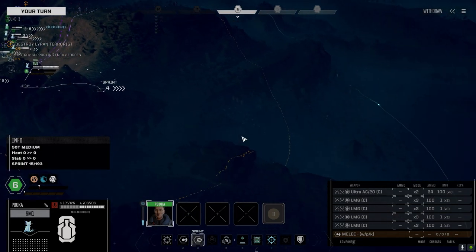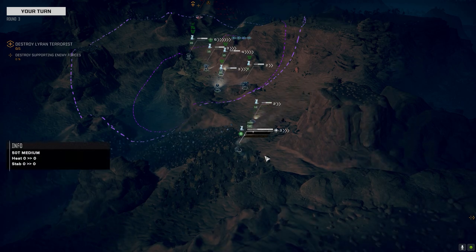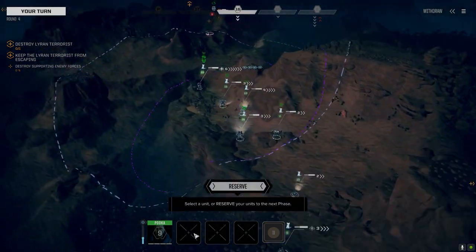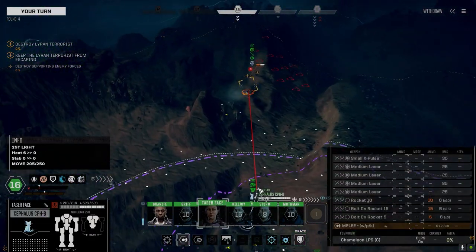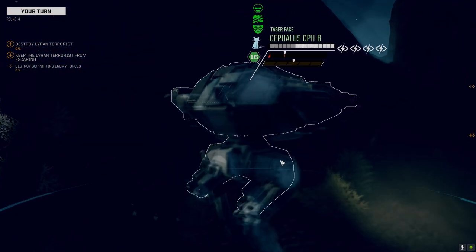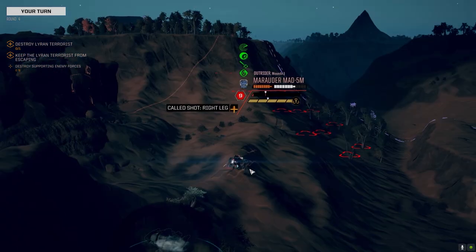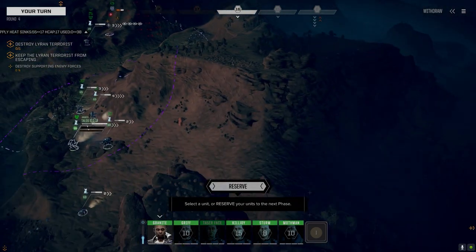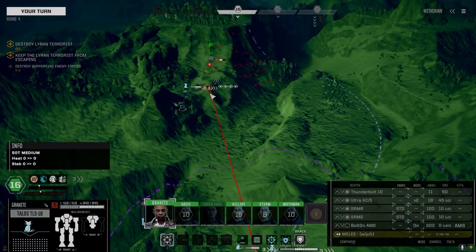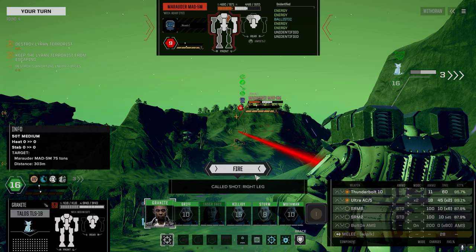I should just send you over here to murder these guys. We can't use the Ultra 20 on that guy so let's pull over here and park in the trees. Where does he think he's going? I think I should leave my laser boys to finish this guy off and turn the Talos around. See if we can get the legs — spread it around. This guy's got good pinpoints so let's go for it. Let's leave the splash weapons off though — too much splash.